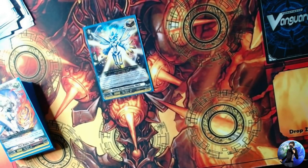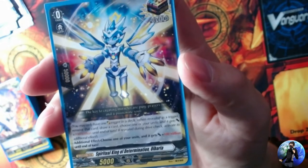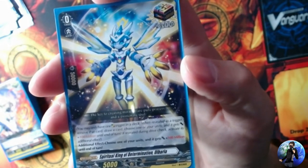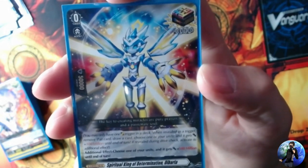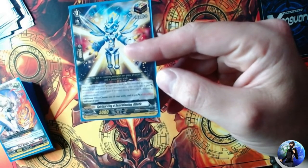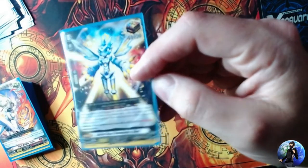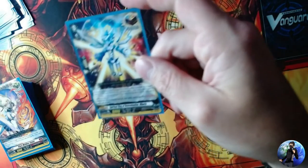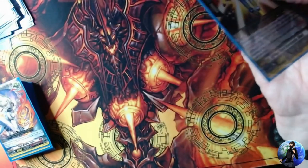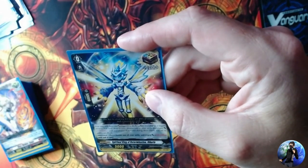Every Overdress trial deck comes with one copy of the universal over trigger: Spiritual King of Determination Albaria. It has no nation allegiance. When you drive check it, your vanguard gets 100 million power, and you choose one other unit that also gets plus 100 million. If you damage check it, it nullifies the damage — removing itself from the damage zone — and you draw a card, essentially acting like a draw trigger.